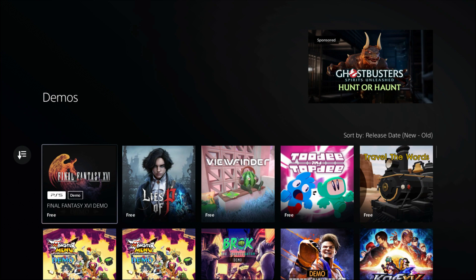All you have to do is just go to the PlayStation Store, go to Latest, and scroll down to where it says Demos, and open all demos — it should be there. That's how I found it, because the first game listed was Lies of P.